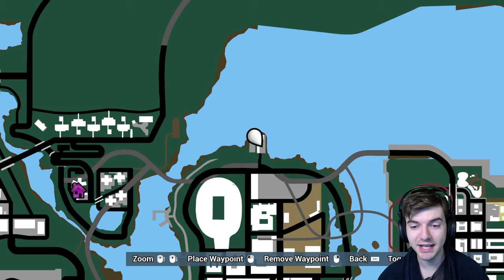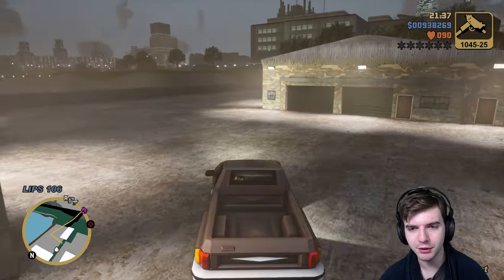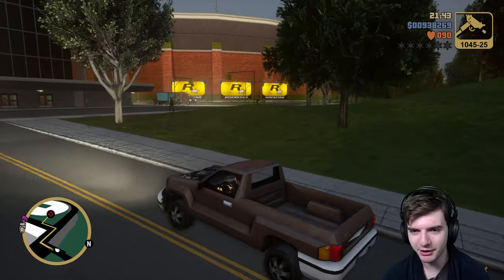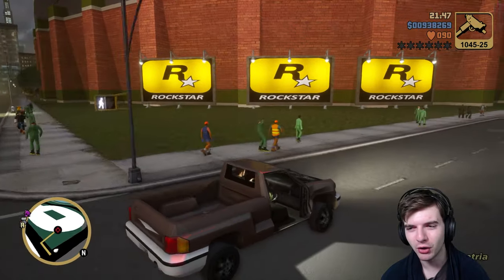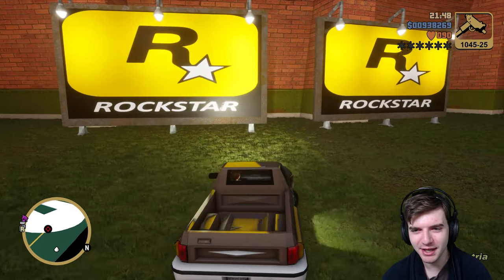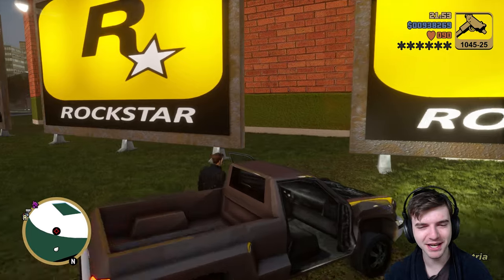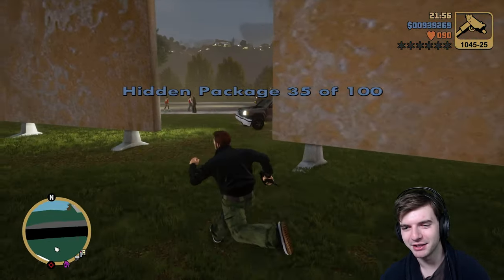So the next one is actually really close by. Going to drive over there and show you guys. So over here, you see those Rockstar signs? Those actually look really cool. Like in the original game you could see them and they were legible, but now they're all brightly lit up and stuff. That's actually pretty lit. So behind this one is our 35th package.